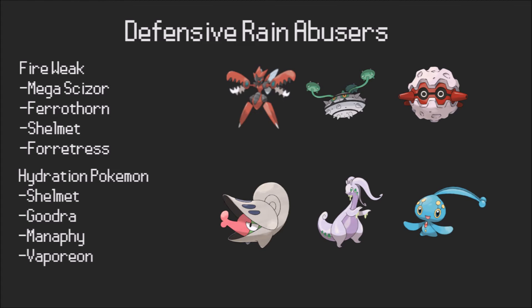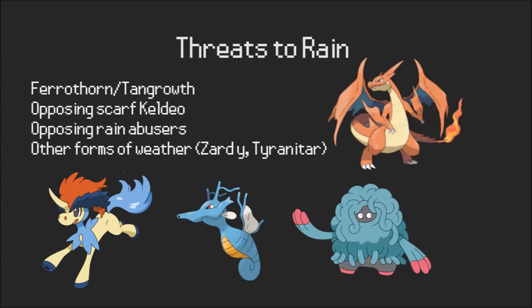Hydration Pokémon like Shelmet have status removed from them each turn under rain, which means they can run things like Rest, especially in Shelmet's case, keeping high health and preventing being worn down in general. Other honorable mentions — though none are particularly great — include Goodra, Manaphy, Vaporeon, and Shelmet. They can make decent defensive Pokémon on rain teams, although they're somewhat underused, with Shelmet probably being the most viable among them as a defensive option.